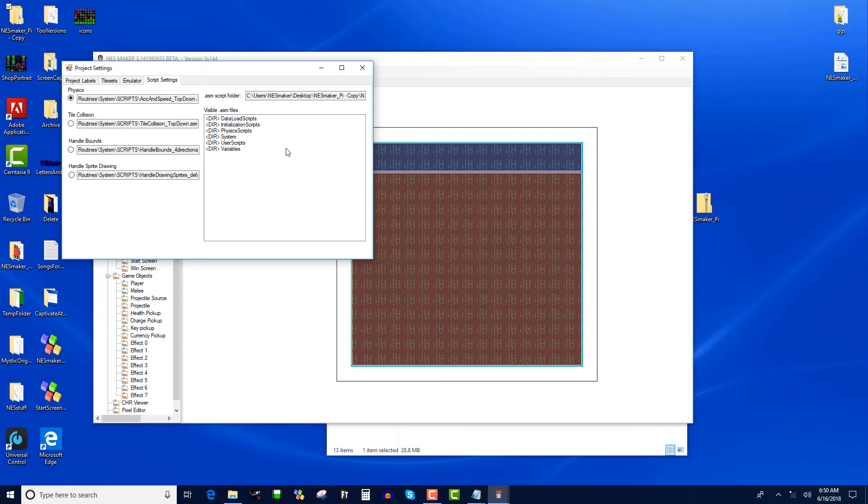You're going to go into system scripts — all caps. You can see I've got platform simple ACC and speed for physics, and top down ACC is loaded right now. I've got four directional screen change for top-down handle bounds, platform simple handle bounds, platform simple tile collision, and top down tile collision. If I want to switch to a platform game, I go to physics and select ACC and speed for platform, then set platform simple tile collision and platform simple handle bounds. To go back, I select ACC top down for physics, top down tile collision, and four directional screen change for handle bounds.